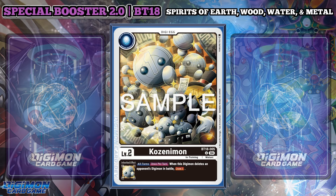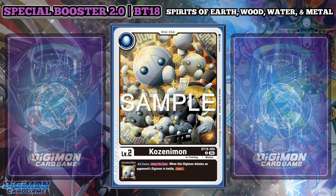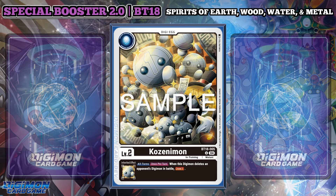Kozenimon was the only level 2 that did not seem to have a place when breaking down the cards. At this point with Zenimon, I just assume that because they're metal-based Digimon, they go here. Starting with the steel elements, Kozenimon is a level 2 that, once per turn when this Digimon deletes an opponent's Digimon in battle, draw 1. At some point, Bandai, you're going to have to give some generic draw power to Black. Someday.